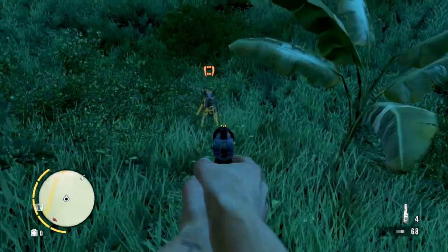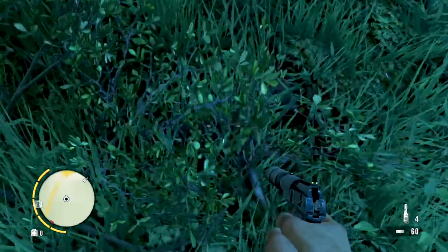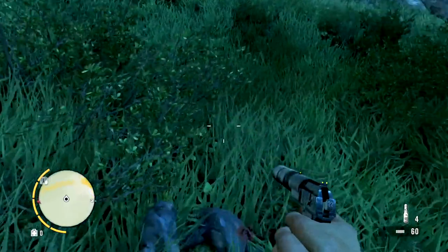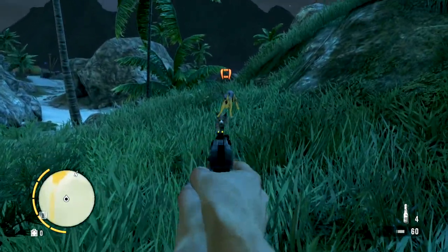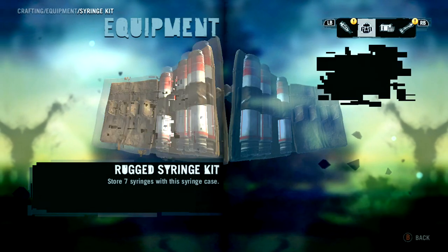But it might be a little bit harder for you to find them. When you've finally found some dogs, you go kill them and once you've killed them, you skin them. If you've skinned 3 dogs and you get 3 hides, you can make the rugged syringe kit which allows you to carry 7 syringes at a given time.